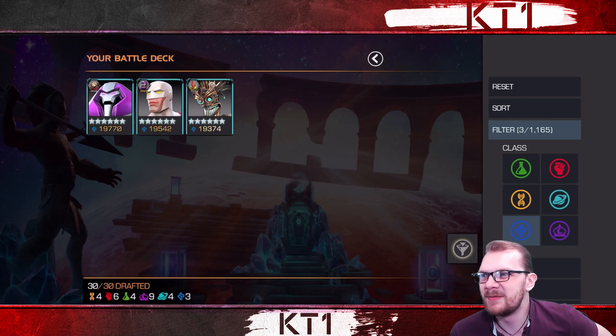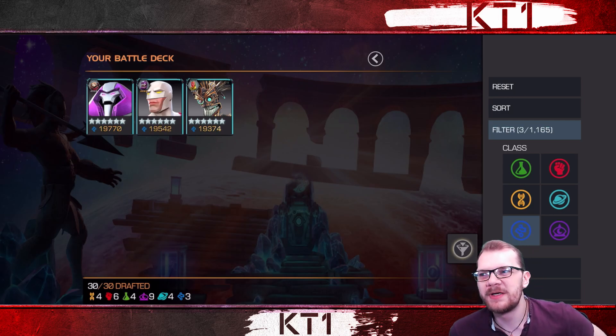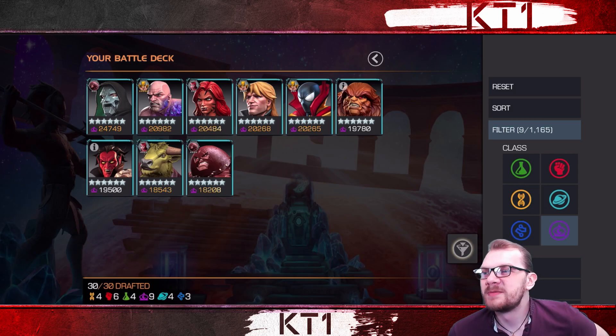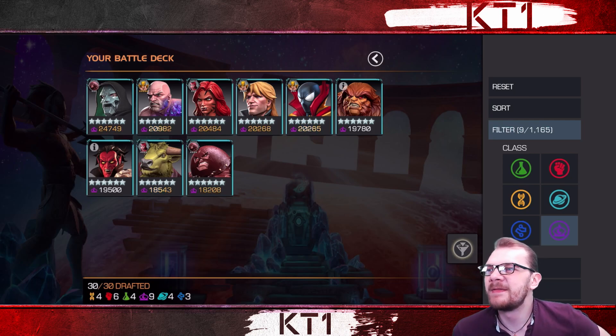I'm only running Guardian, Nimrod, and Warlock for Tech. Guardian and Nimrod are primarily Domino counters. The reason I don't run too many tech Domino counters — and why there's no Omega Sentinel, for instance — is largely because of the mystic roster. Spider-Man Supreme, Absorbing Man, and Juggernaut are all perfectly capable of dealing with Domino, so I use them just as often.